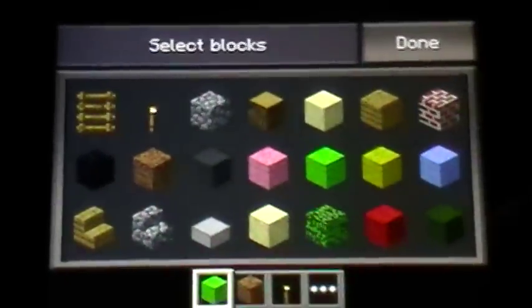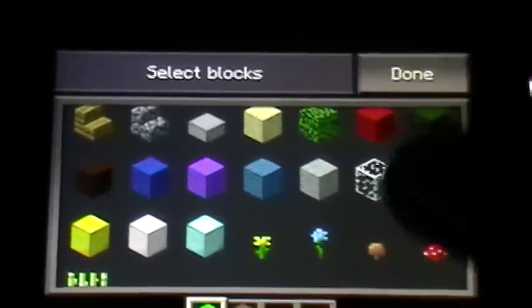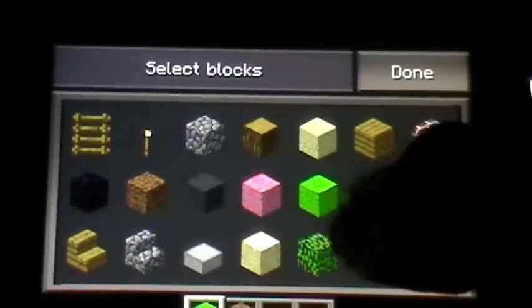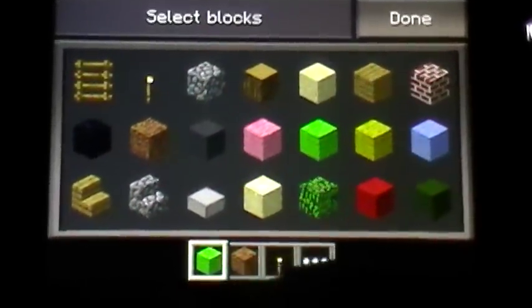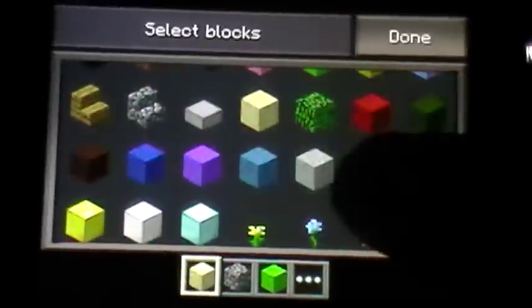So far basically these are all the items you have right now. That's about 36 items. And how you put items onto the shortcut bar over here — you just tap it, and that's basically what happens.